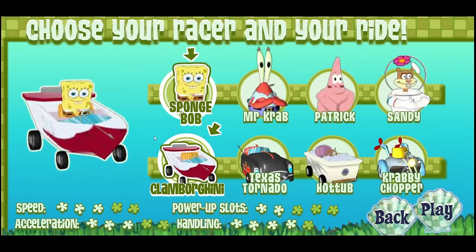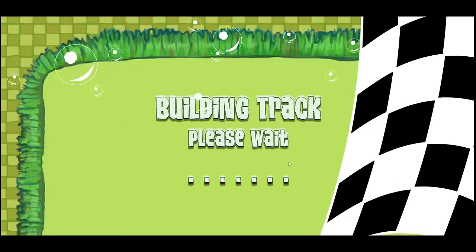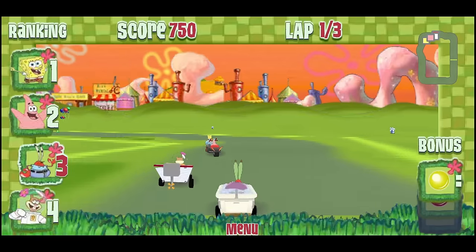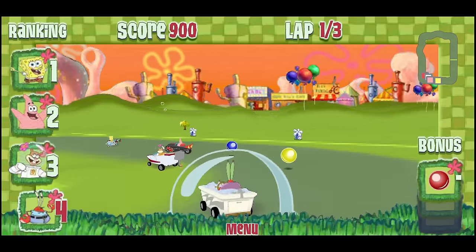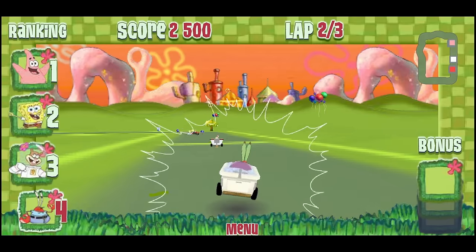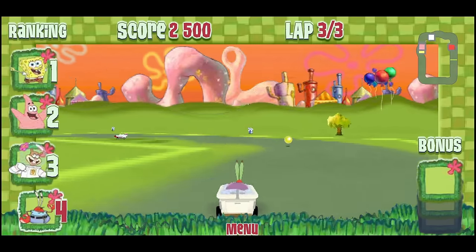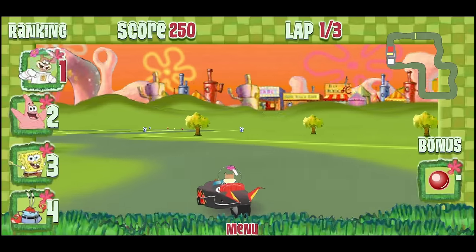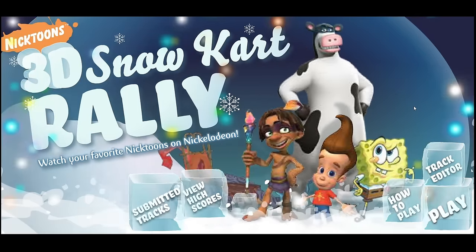The cars have their own strengths and weaknesses rated across speed, acceleration, power-up slots, and handling on a scale of one to five stars. When you start, you race through a very green Bikini Bottom as hell is being unleashed through the skies. You can collect power-ups and toggle through them to either help yourself or hurt someone else. This is a pretty basic racing challenge — essentially what you can expect from a short SpongeBob racing game.